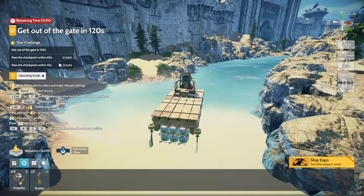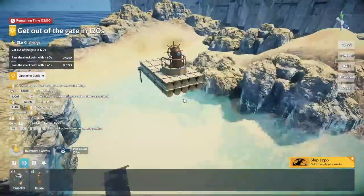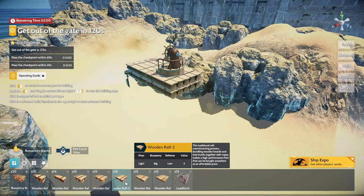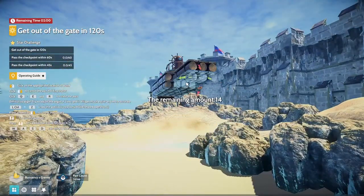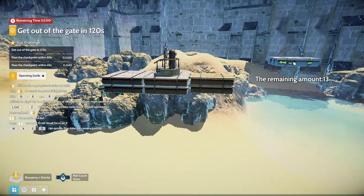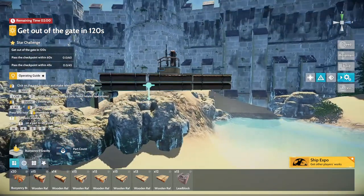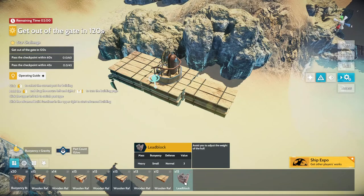What do we have to do on this one? Get out of the gate in two minutes, pass the checkpoint with 60 seconds or 45 seconds. We're a little back-heavy, so let's add a couple of blocks on the front to balance it out. There is a center-of-mass display, and this is actually where the lead weights come in handy.